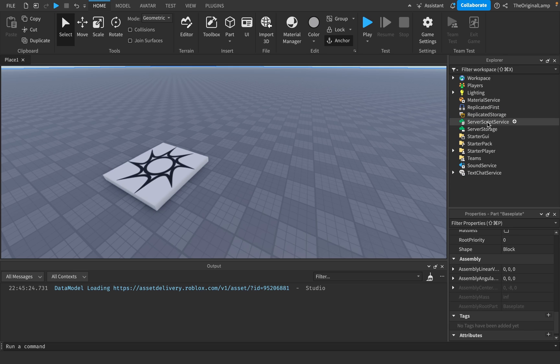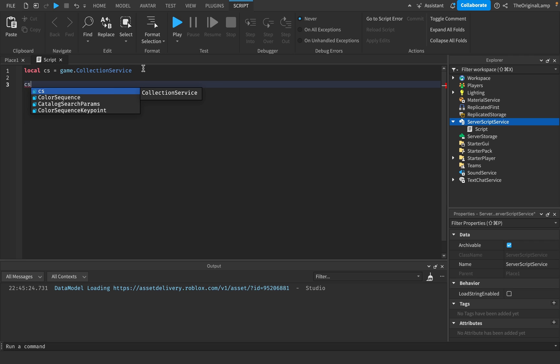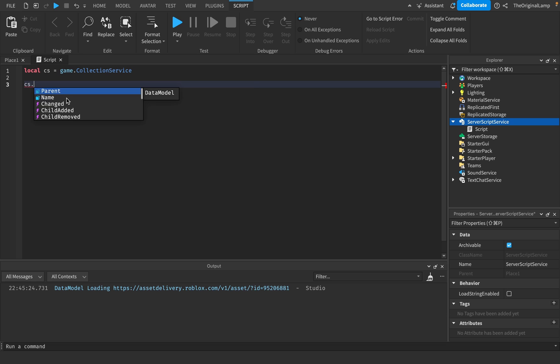So let's talk about Collection Service. The way you get it is you go to Server Script Service, add a script, and make a variable called CS. Local CS equals game.CollectionService, like so. The first thing to check is the events that Collection Service gives us. We have tag added, which fires when a tag is added to an object, and then we have tag removed.